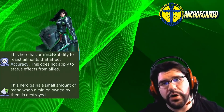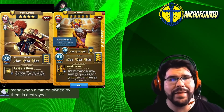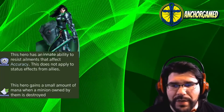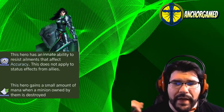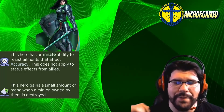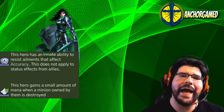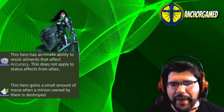However, if you're using her paired with Wukong or Ranveer, she definitely gets impacted by that accuracy decrease. She also comes with a new passive ability where this hero gains a small amount of mana when the minion owned by them is destroyed. So if she has a minion on her and it gets destroyed, she's getting that little added extra bonus of mana. Pretty sweet.